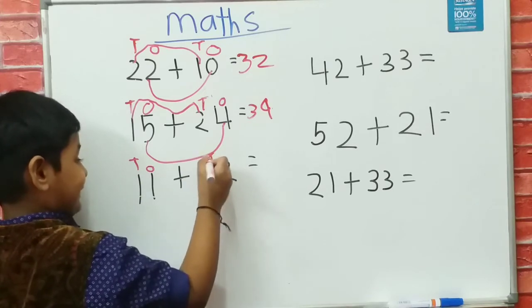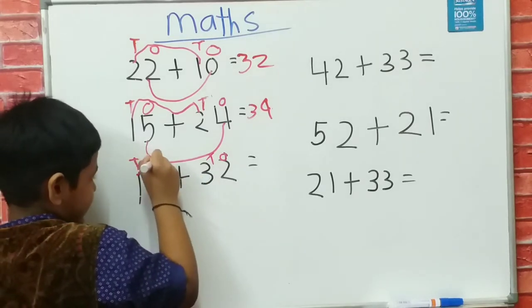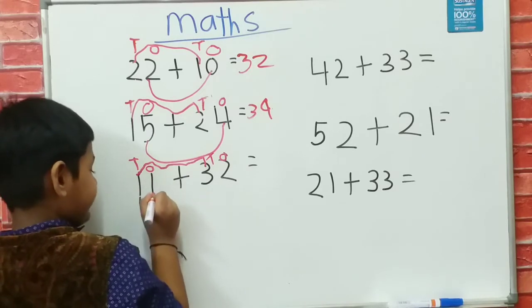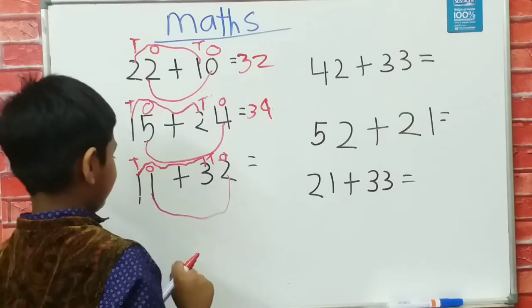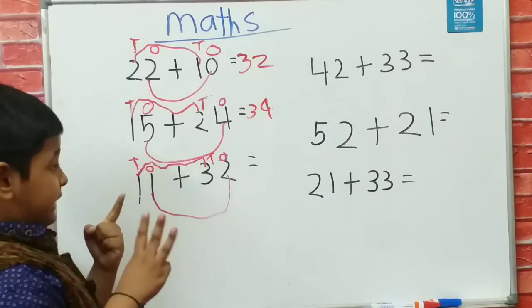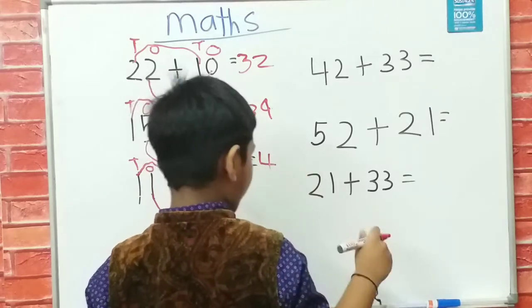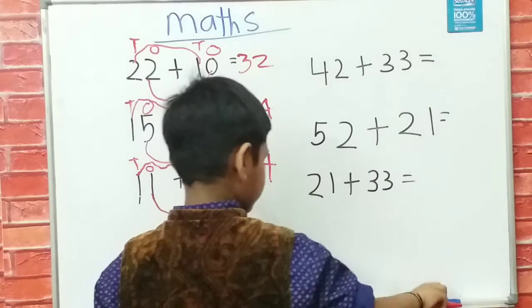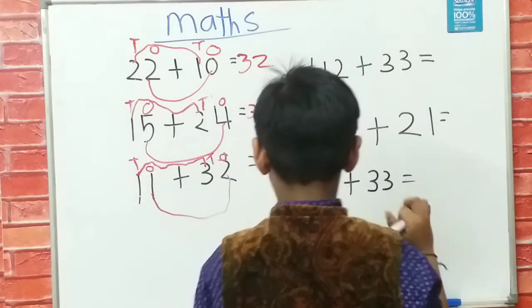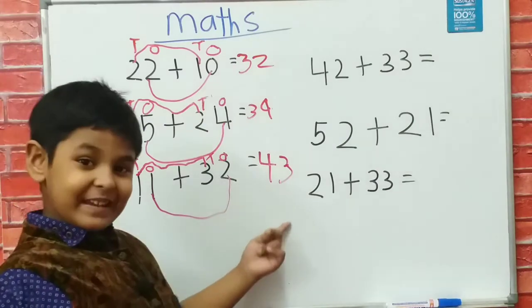Now I'm matching D first: it's 11 plus 32. So we count ourselves with our hands. I have 1 and I have 3 — that's 4. So I have 1 and 1 and 2 is 3.